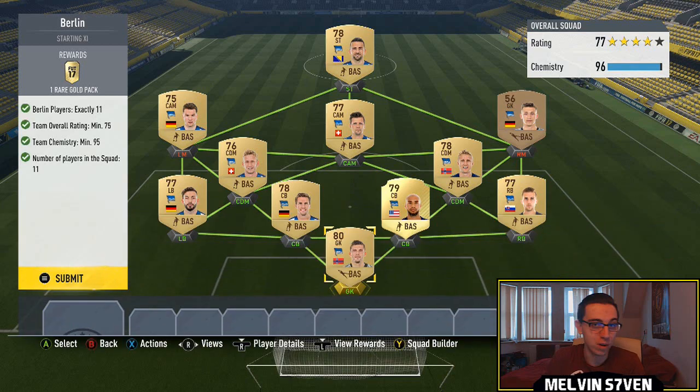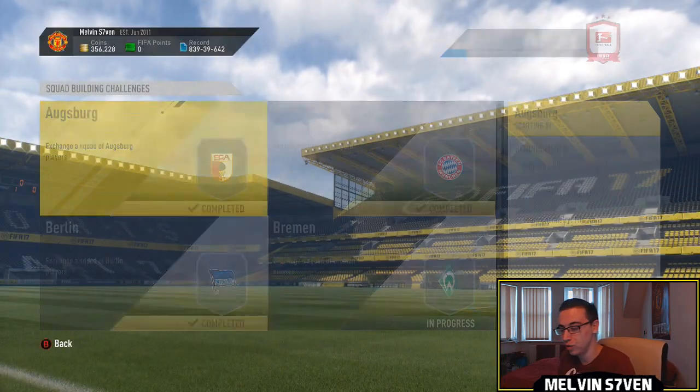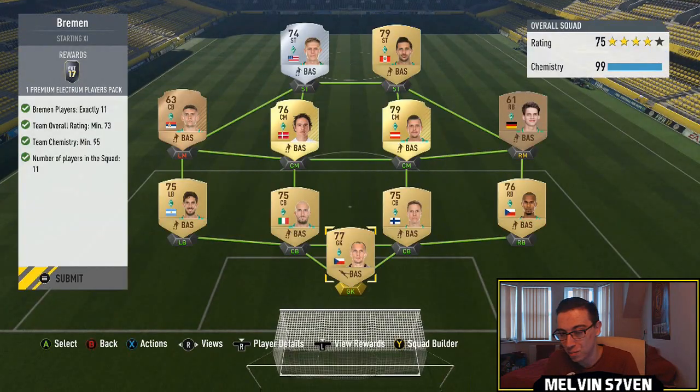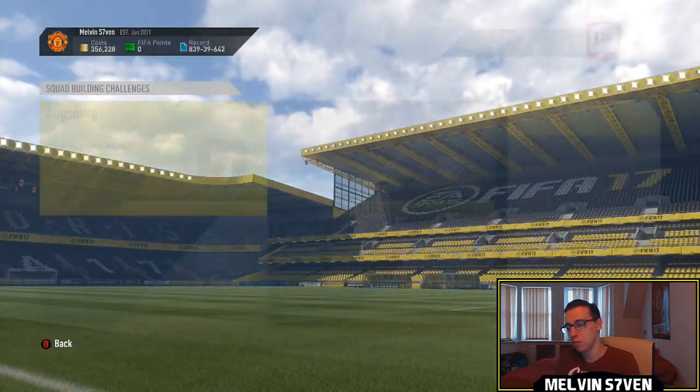I think the Lewandowski SBC is pretty pointless at this time of FIFA, because he's guaranteed to get a Team of the Season card that's going to be higher rated anyway. But I'm just going to do what I usually do, just skip through the squads. If you need to see them just for any tips - most of them are gold, so they'll be really cheap anyway. Feel free to pause.